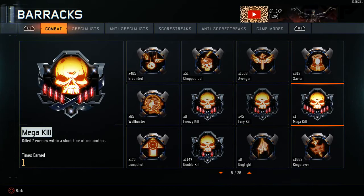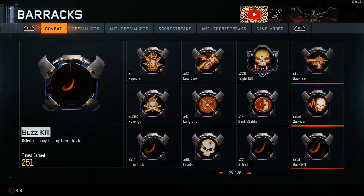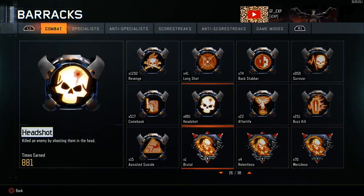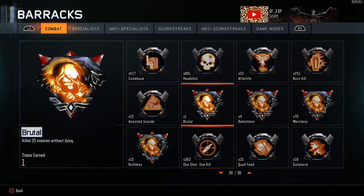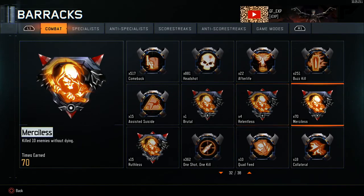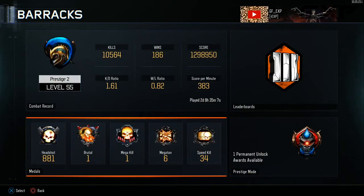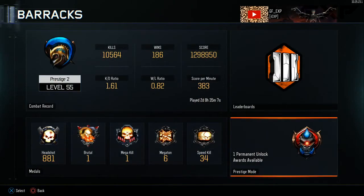The highlight of the medals this prestige is the mega kill — I finally got a mega kill. I couldn't get that last one for a while, but that's definitely the highlight. Not really anything new, just more of the same stuff. I still haven't earned another brutal, but I have gotten four relentlesses now and 70 merciless, so we're working on it.